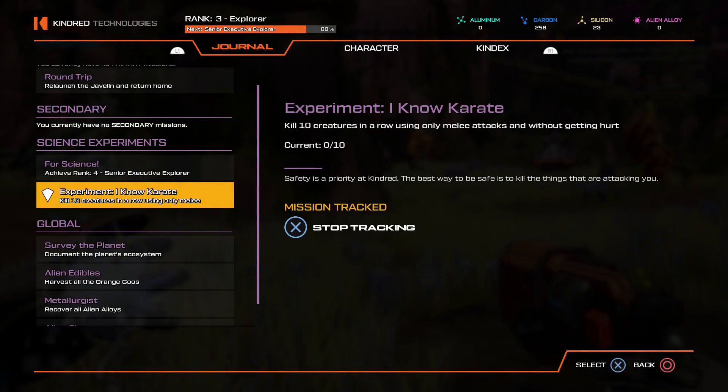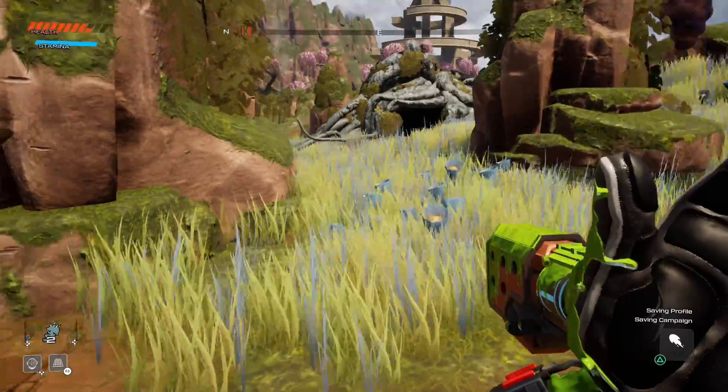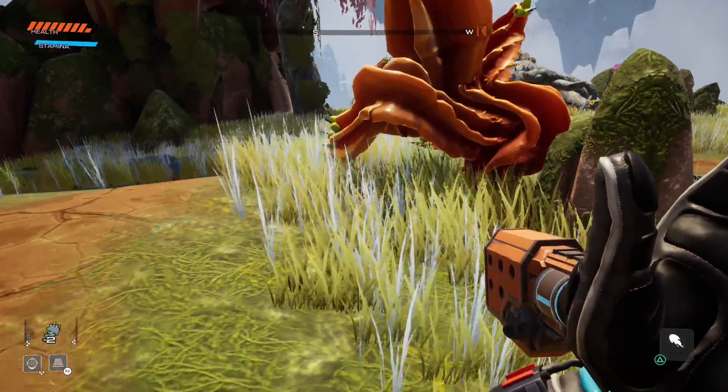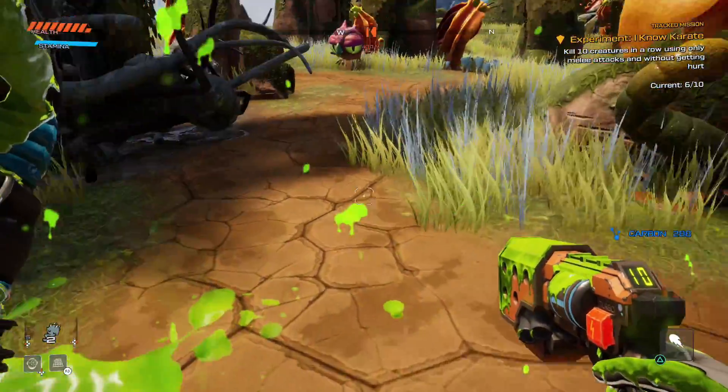Last, you need to kill 10 creatures in a row, only using melee attacks without getting hurt. I recommend holding down the attack button instead of just pressing it — I found that was an easier way of doing this. And again, we're going to be killing our favorite little creatures, the puffer birds.